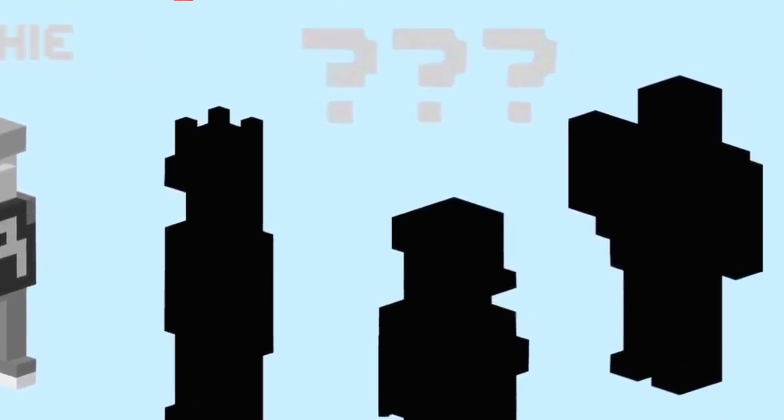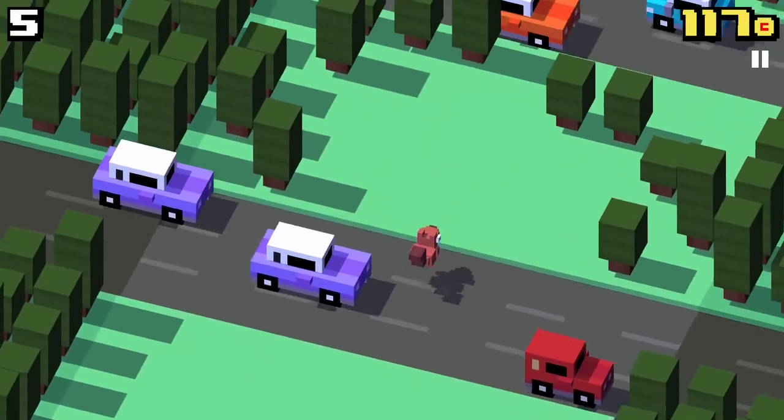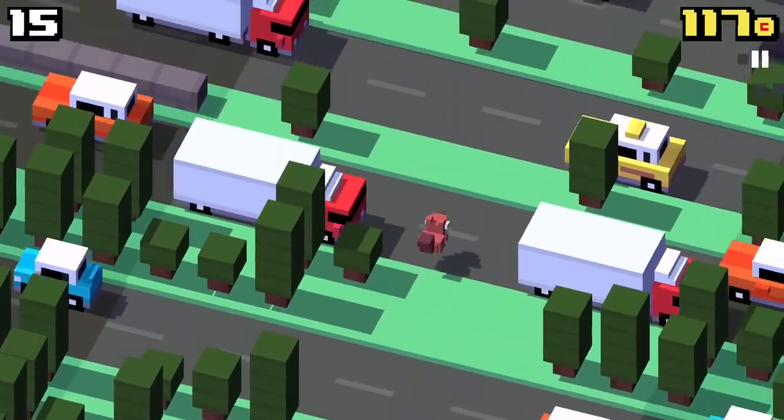Three of them are secret ones and I'm going to unlock the rugby player now. In order to unlock this character you have to find a tree with a rugby ball on top of it.